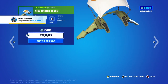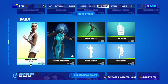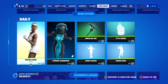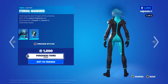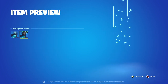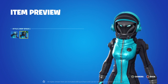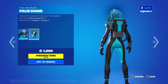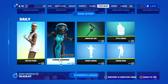New World Fire, Chapter 3 Season 2. Last Point for 800 V-Bucks, Season 9. And then Eternal Wanderer, 1,200 — the rare outfit. The Mask — I like the Helmet On. So you can't change the styles, and the suit is animated. Look at that thing, which is also animated. 1,200 V-Bucks.